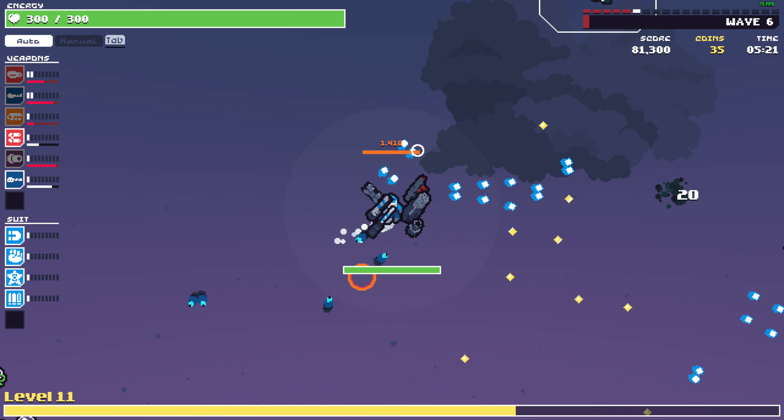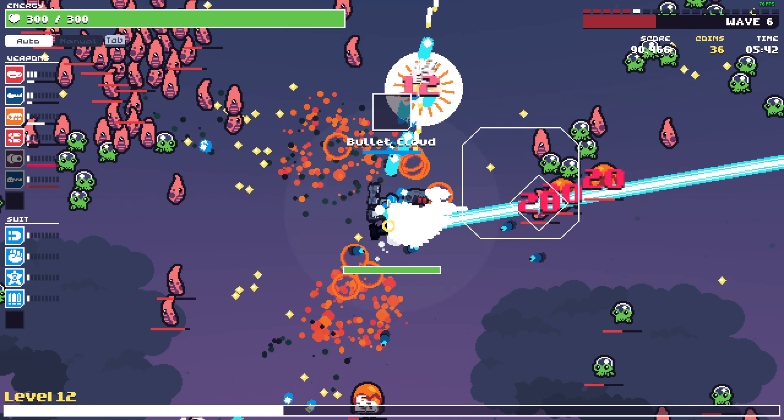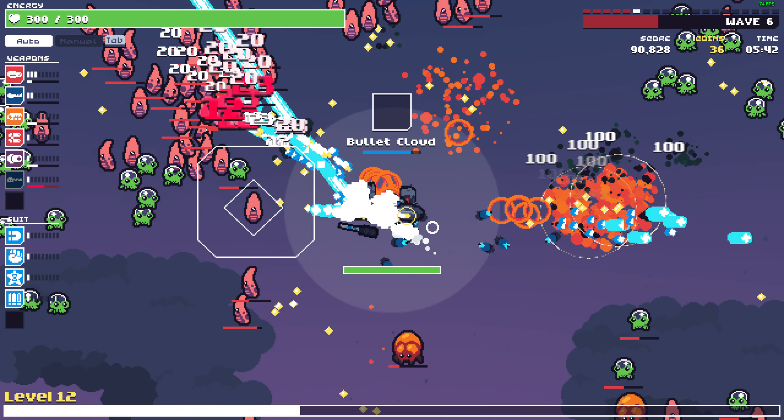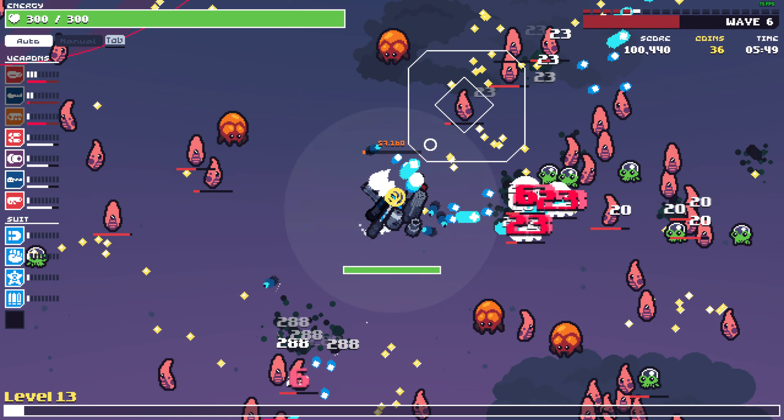Double damage at low HP — no, coins HP. Gems give me more XP. Minigun — increase bullet penetration — this is really strong, bullet penetration on the minigun. We want the blaster.